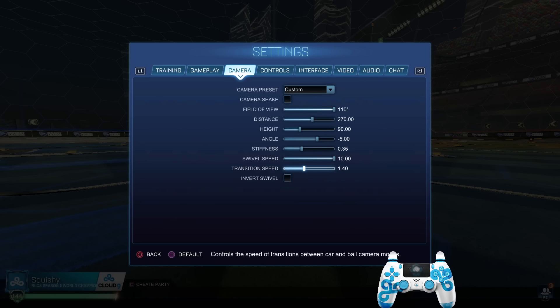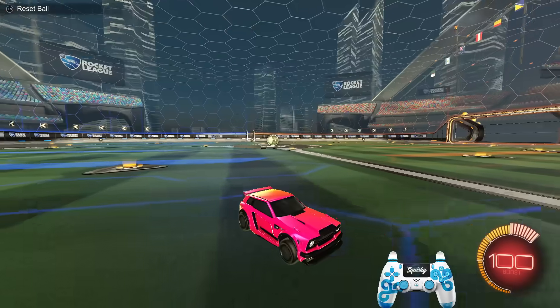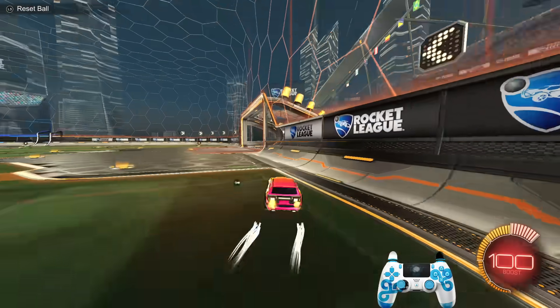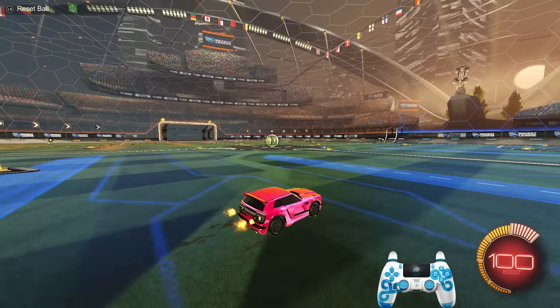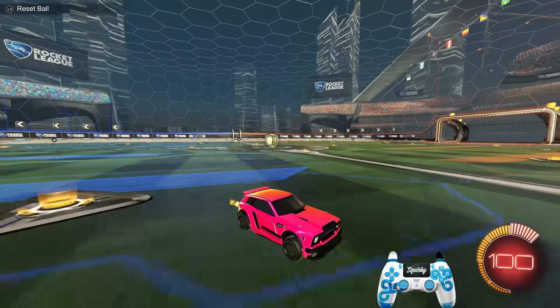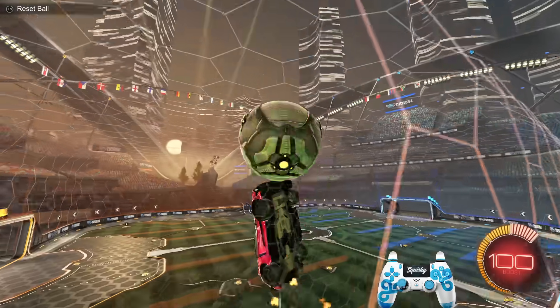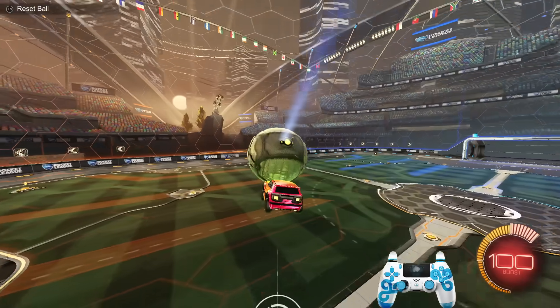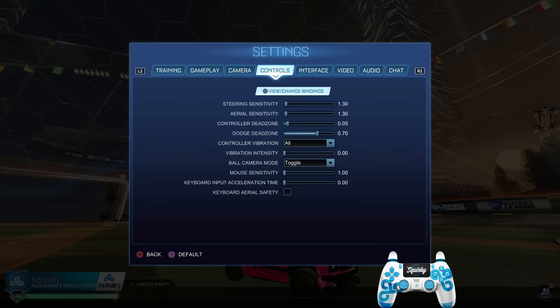Transition speed is at 1.4 for me personally. The common range is between 1.0 and 1.4. I'm using the high end because information is vital — being able to transition back to the ball quickly matters. You don't want it too snappy where it gives you a headache, but also not too slow where you miss important fractions of a second. Make sure you have this on a setting you feel comfortable with. That covers all camera settings — also make sure you have camera shake turned off.